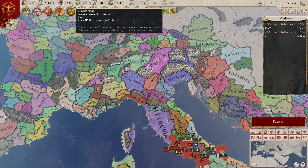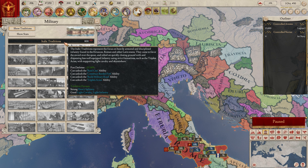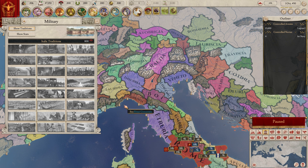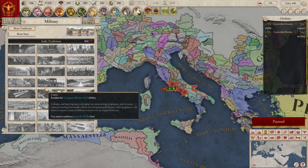These power points can be used for different things. Military power is used in the military screen, as you would think. You have traditions — we are Italic traditions. These traditions depend on what country you are playing. There are different focuses: Rome gets a very heavy focus on heavy infantry, and you get Roman roads and all kinds of abilities like that. Greeks have a raiding ability — you can raid slaves from the coastline. Carthage gets a focus on elephants, and so on. There are little nuances of difference in these traditions that affect the formation of your armies. It's actually really nice.